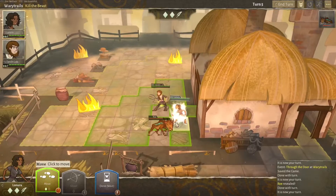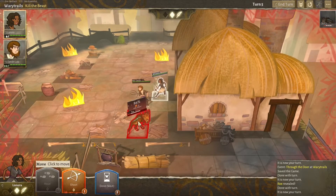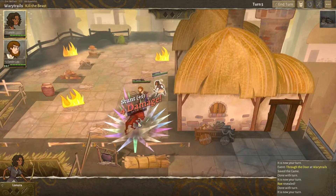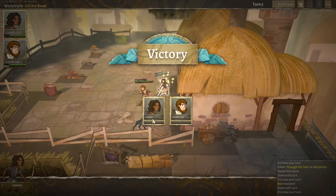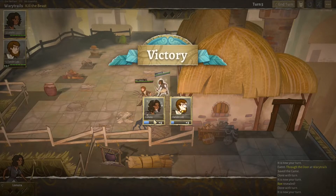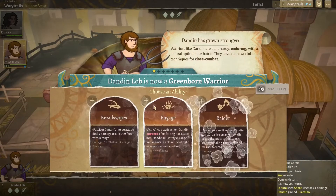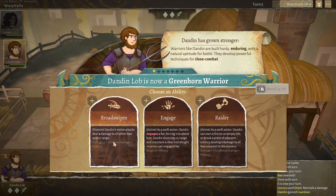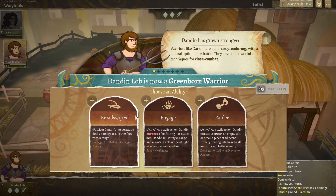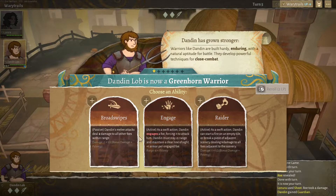Nice — get that crit off! Nora: 'I'm fine.' Oh, he's the warrior. So as they level up you get to choose their skills — skills will level up and improve. Let's taunt. I think we'll take broad swipes — actually, and this lets us set up overwatches, so I do believe we'll take that one.